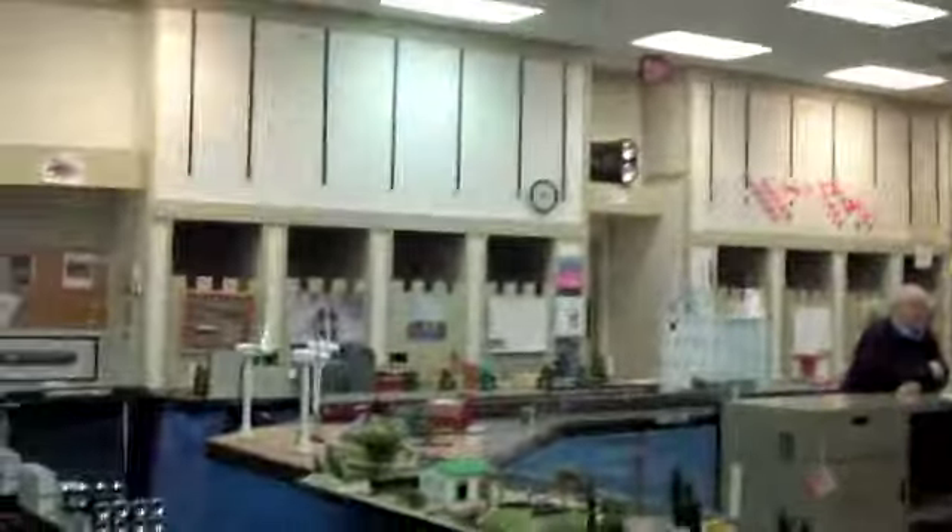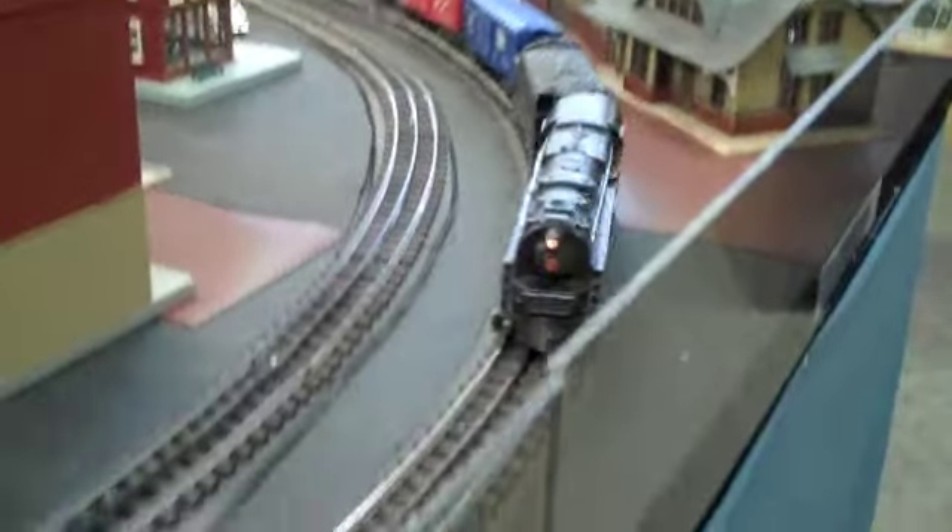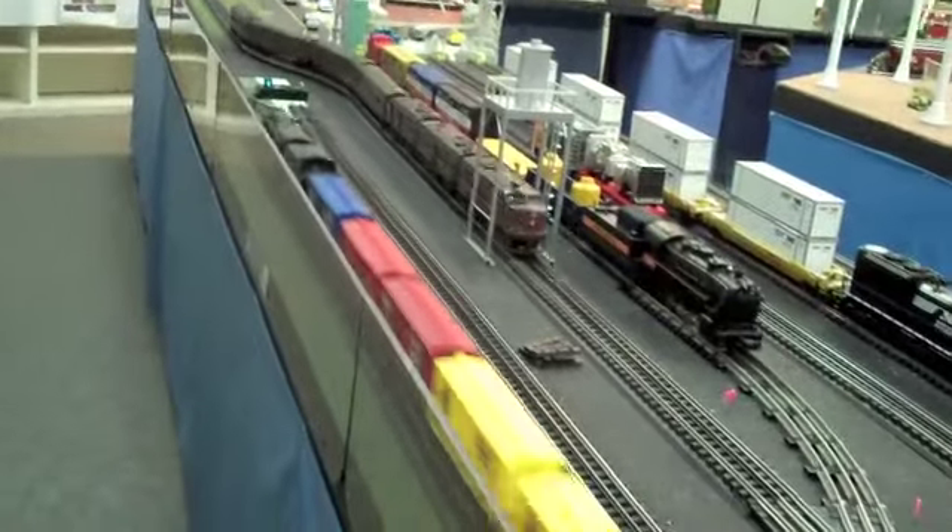Part 2. We are going to be looking at the O-Gauge layout and all the accessories that are with it. This is a Lionel/MTH operating layout. There's the MTH emerald and there's the legacy emerald. The engines they have operating are an old NYC turbine and a streamliner with a trim set of outdoors. We're going to be starting on the yard and working our way down and out.